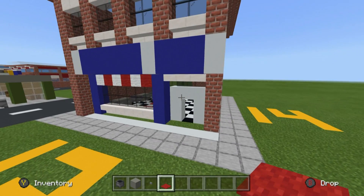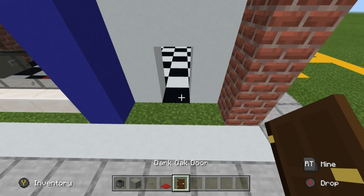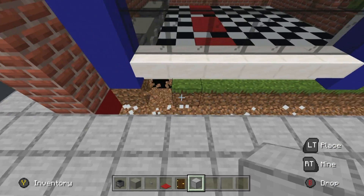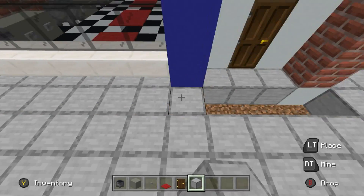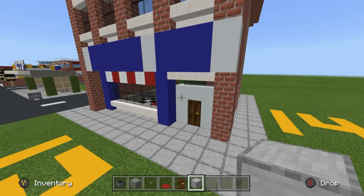Heading outside, we're going to place the door — that's just going to be a dark oak door. There's some smooth stone around the outside of the barbershop; you can use whatever material you want — it won't be in the item list, but make sure you integrate it into your city in whatever way works.